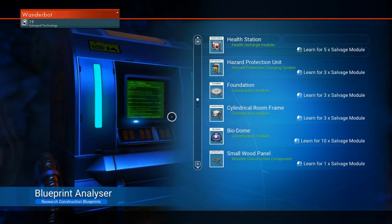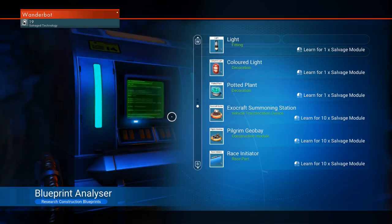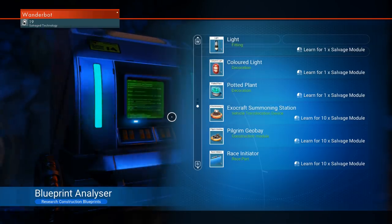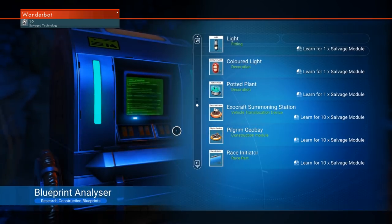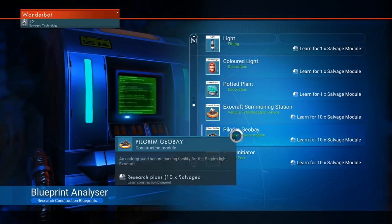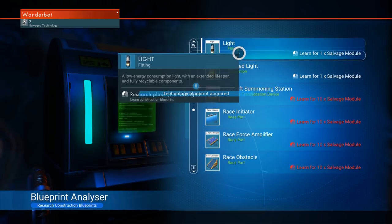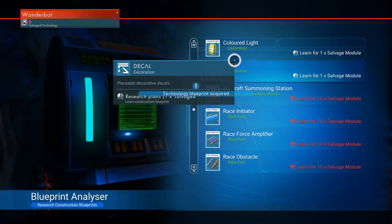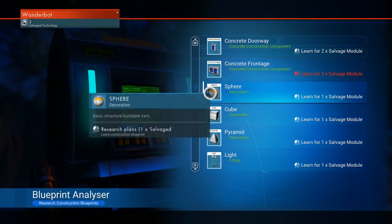Blueprint research — okay, I've got some salvage. Race initiator. Pilgrim Geo Bay — oh, so that's where we get that. Let's grab the Pilgrim Geo Bay at the very least. Bunch of decals — not really helpful for what I'm doing here.